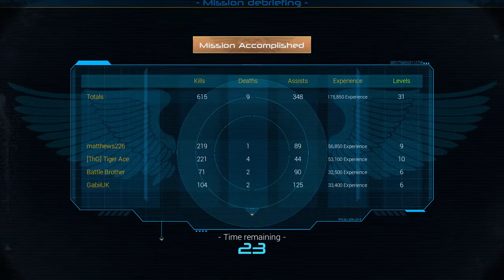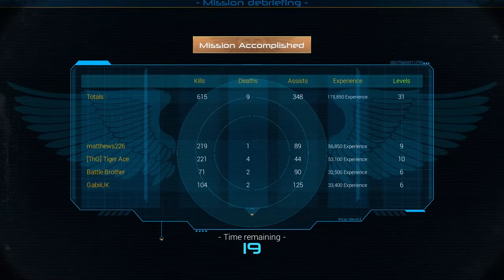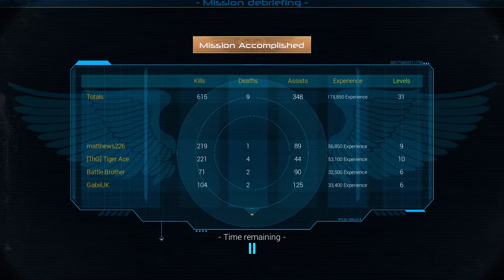A Dark Angel died nine times, 615 kills, 31 levels in total. Well, there we have it guys — an introduction, a nice little flavour, a little taster for what's in store on the 9th of December.